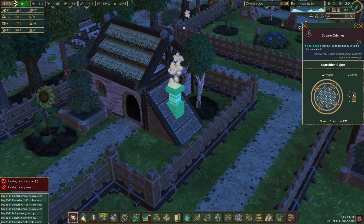Good evening and welcome back to Timberborn. As you can see, I've put in a load of chimneys. Every house has some form of extension on it — I've discovered you can do this. The chimneys also have the ability to move; you can adjust their heights and make them move around.